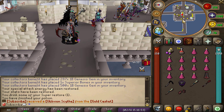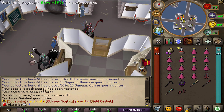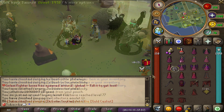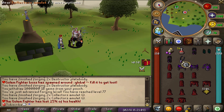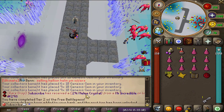I pretty much forgot we still have a battle pass with a bunch of rewards to complete, so that's what I'm going to focus on now and skip slayer for a bit. We just forged ourselves a collector's amulet eye which is obviously an upgrade from our regular collector's amulet — that's really sick.